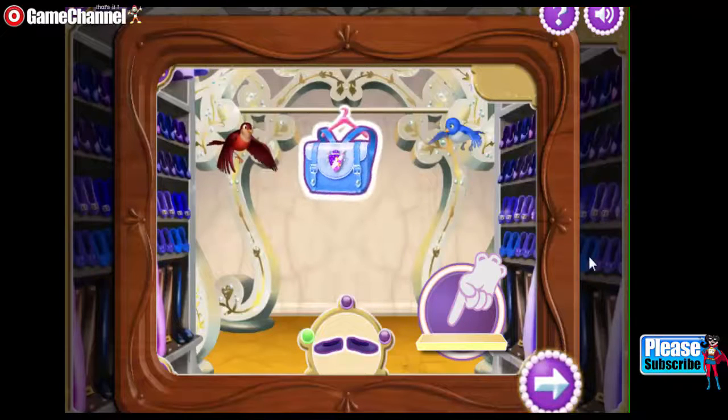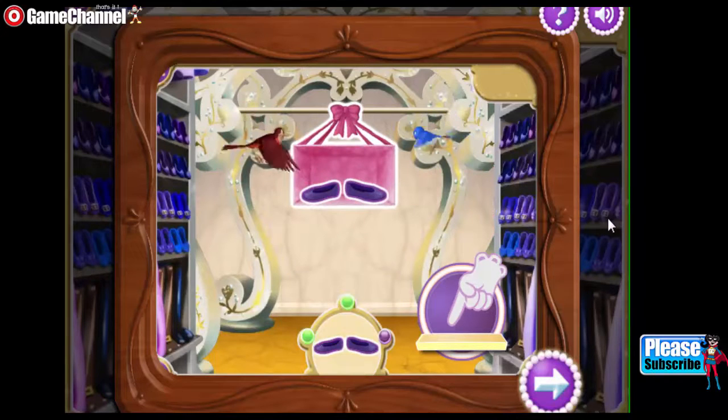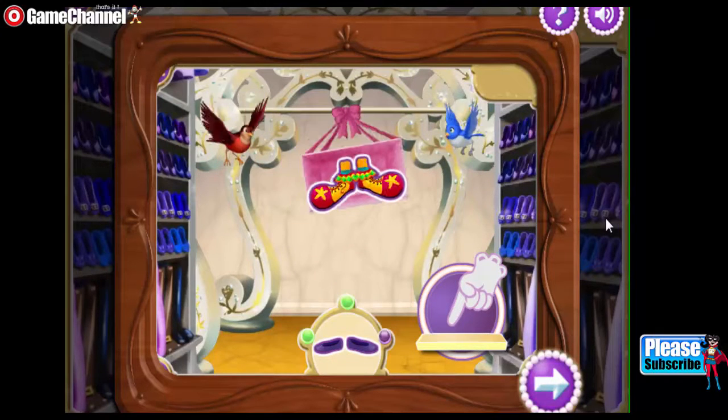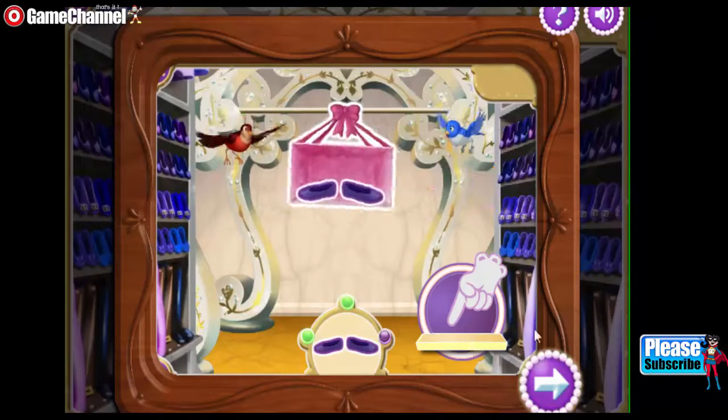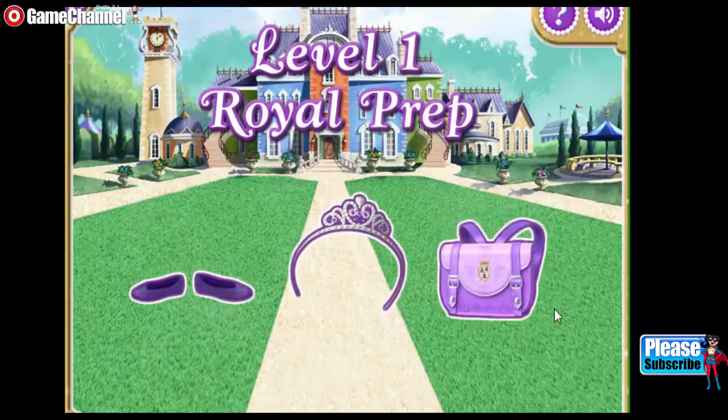Help Sophia's animal friends pick the right outfit for Sophia's royal day. Press the space bar when you see the clothes that match. Keep matching until all your lights light up! Help Sophia get ready for the royal prayer.